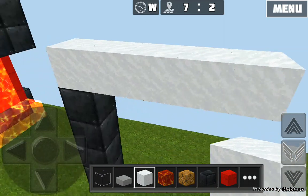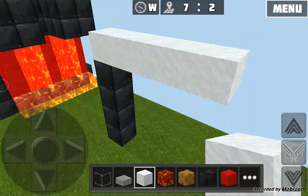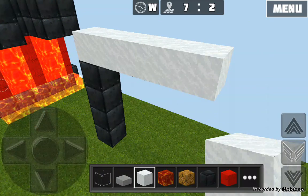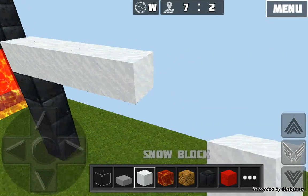What you want to do is grab either steel — but in this game steel is a blackish color, while in Minecraft it's gray, which is perfect — or you just want to grab, I think this is snow. Yeah, snow block.